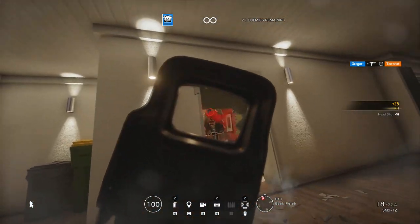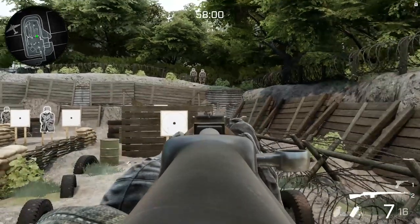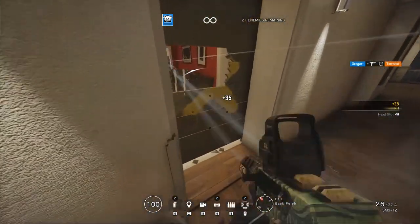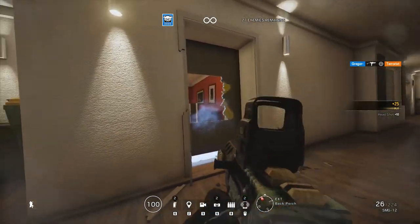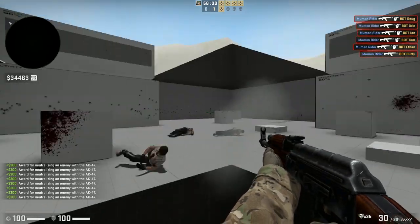A game like Rainbow Six Siege needs a place for you to hit the aiming bench press. Apex has a bunch of targets for you to shoot at and not much else, and kinda sucks. Battalion 1944 has a bunch of targets for you to shoot at, and that also kinda sucks. T-Hunt kinda sucks too. The only reason I say that is because of CSGO — the senior chad of competitive shooters — which has had a lot of time to mature.